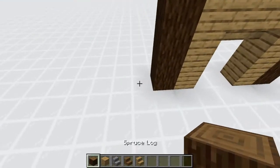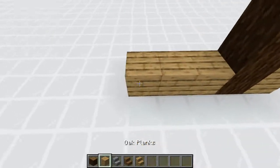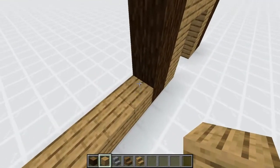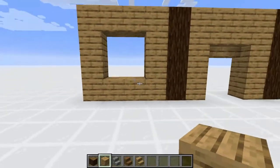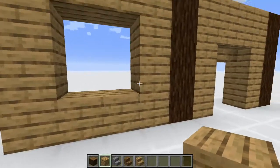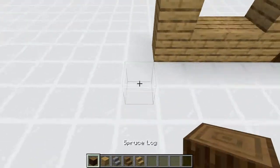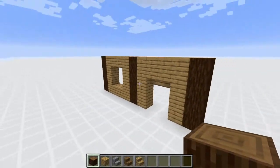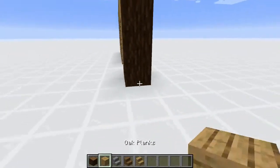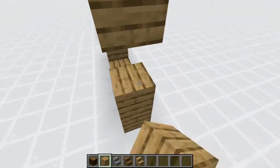Now we're going to start making the window. Go 1, 2, 3, 4 with oak planks and make pretty much a 4x4 window. It's a very simplistic, easy window to make — you have a 2x2 hole in the middle — and then put another 1x4 post of spruce logs. Then duplicate that window right over here: 1, 2, 3, 4.